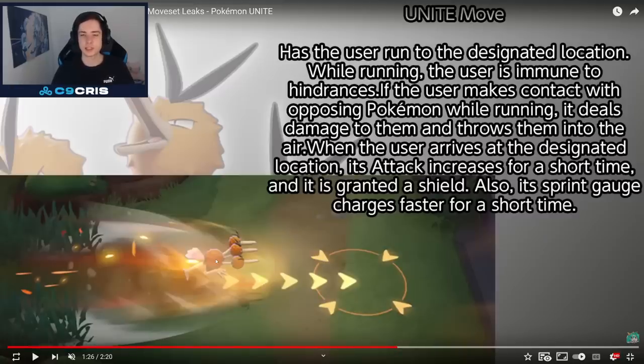The Unite move: has the user run to a designated location. By running, the user is immune to hindrances. If the user makes contact with opposing Pokémon by running, it deals damage to them and throws them into the air. When the user arrives at the designated location, its attack is increased for a short time and it's granted a shield. Also, its sprint gauge charges faster for a short time. It's a fast Pokémon but it feels more like an all-rounder — we have shields, we have healing. Normally speedsters don't really have sustain, but this Pokémon sounds very fun. I like playing speedsters and melee Pokémon.